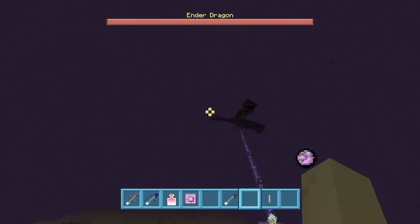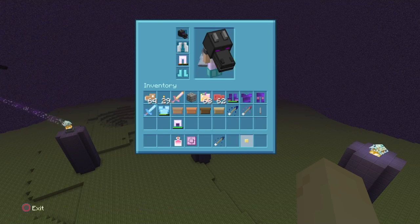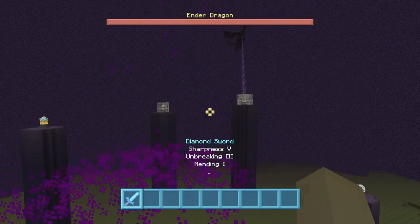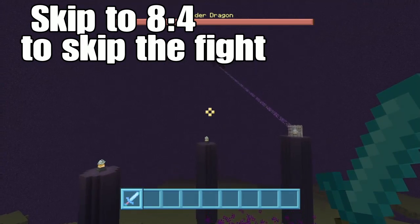Now let me get to the end city part. The only way to get it is by killing the ender dragon. I'm going to start killing him right now. I'll be speeding this up, and if you want to skip it there'll be a marker at the top of my screen.